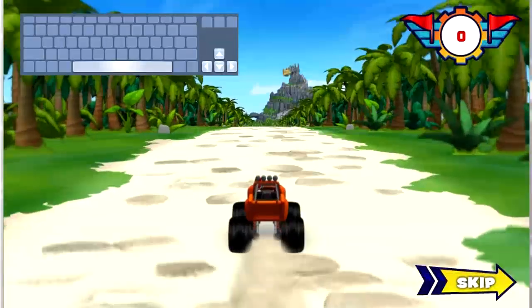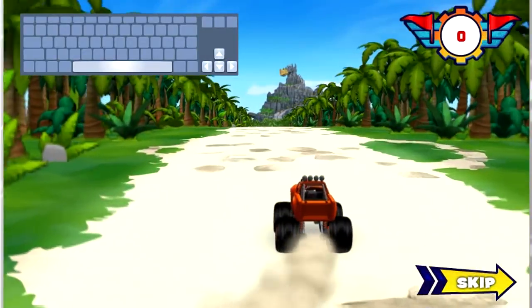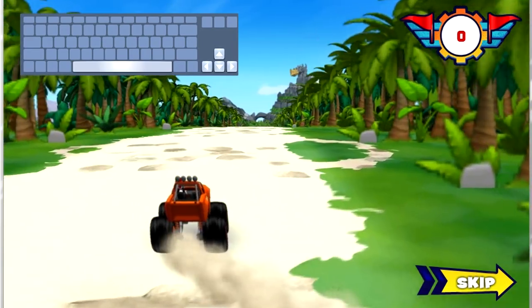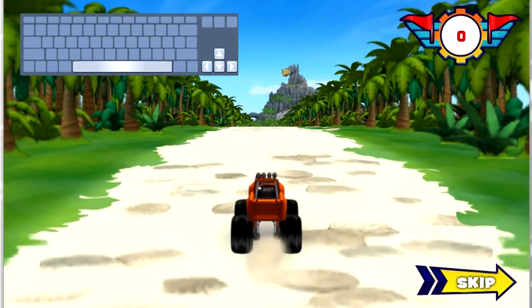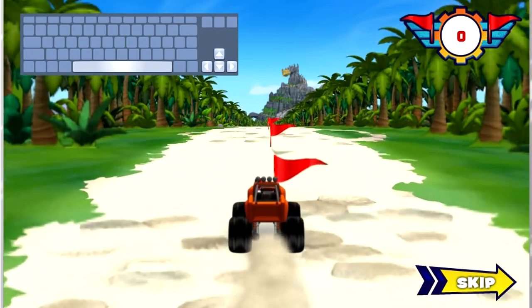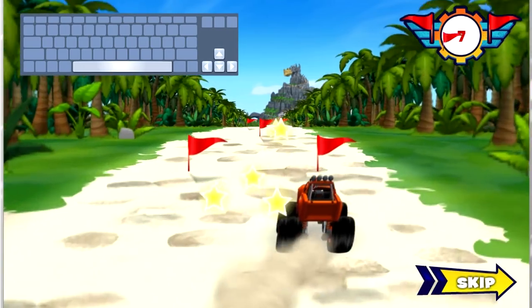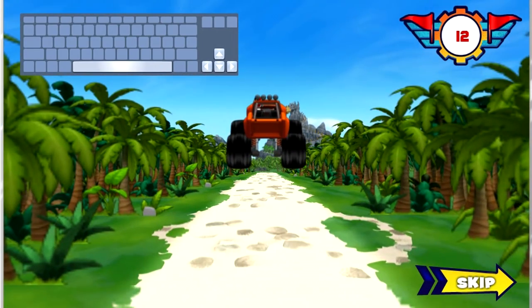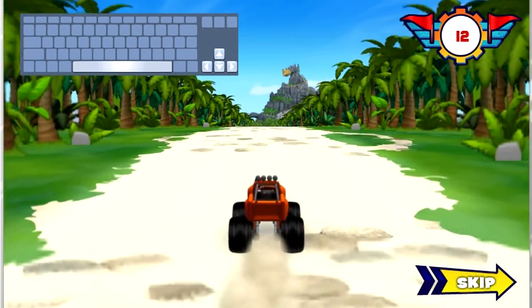Use the keyboard to press the left arrow key to move left! Use the keyboard to press the right arrow key to move right! Use the keyboard to press the space bar to jump! Collect as many flags as you can along the way and avoid obstacles! Take the ramp to jump! When you jump off the ramp, use the keyboard to press the space bar to do an awesome trick! It's time to race!